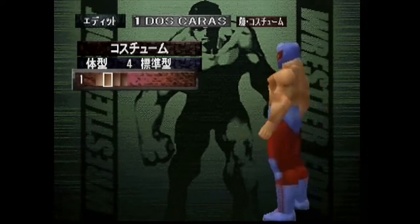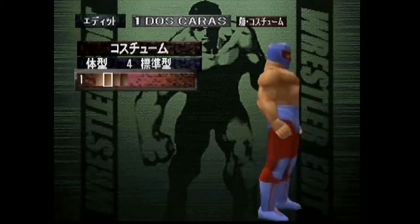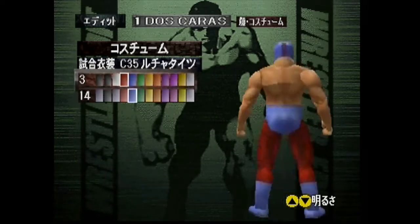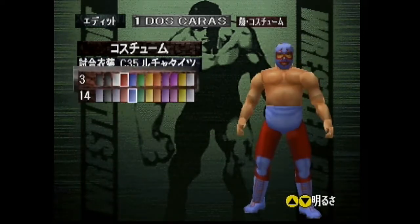Body type I went with 4, and skin tone I went with the second skin tone, which is number 1. Ring attire C35, which is like the generic Lucha Libre old school attire — it's what Mil Mascaras wore as well. Colors are 3 and 14, so red and light blue.